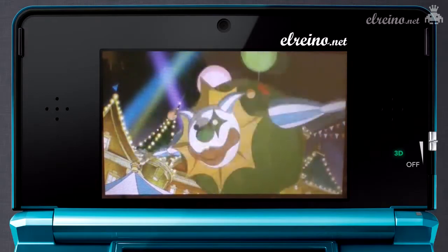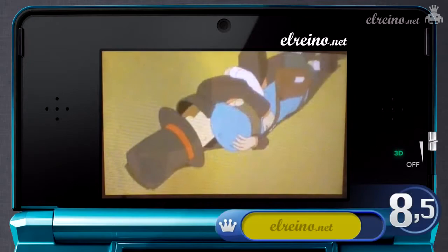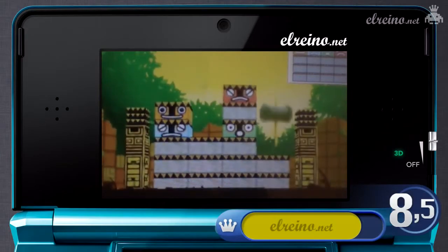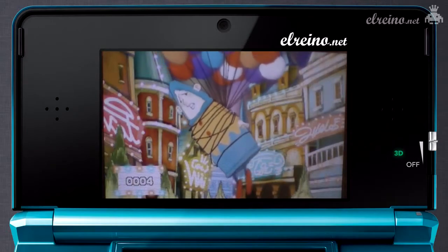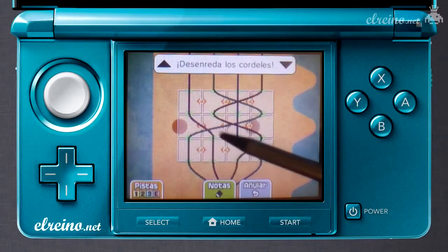En conclusión, el paso generacional le ha sentado de maravilla al profesor Layton, cuyos fans se acostumbrarán inmediatamente a las novedades y no querrán volver a saber nada del aspecto visual de los juegos de Nintendo DS. Es cierto que los puzzles podrían haberse renovado más aprovechando las funciones de la consola, como el sensor de movimiento que se utiliza anecdóticamente, el efecto 3D o la cámara. Pero Level 5 ha redondeado una de las mejores entregas de la saga con una gran historia, un apartado técnico sobresaliente y un juego muy ameno y variado. Todo un recomendado para cualquier poseedor de Nintendo 3DS.